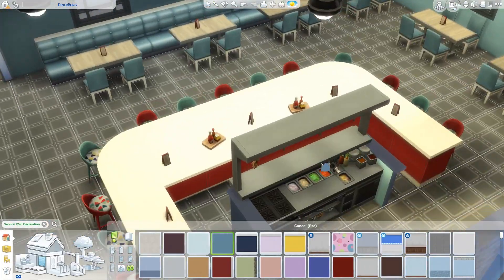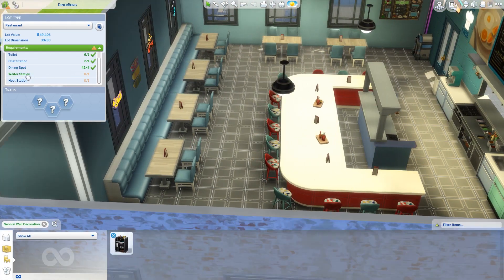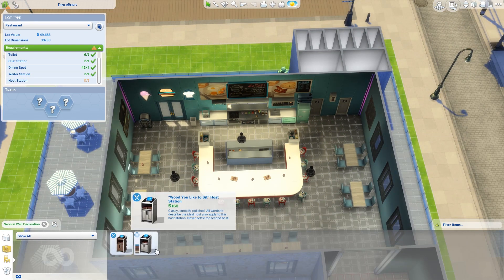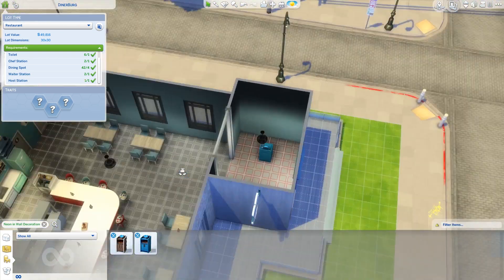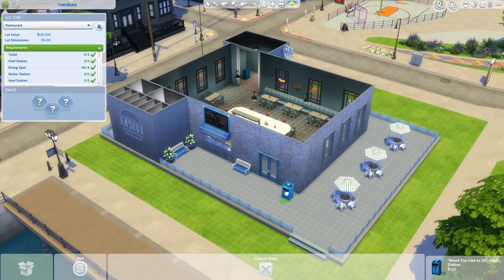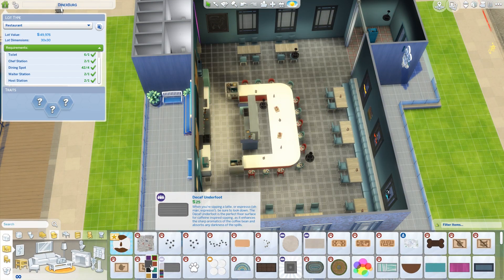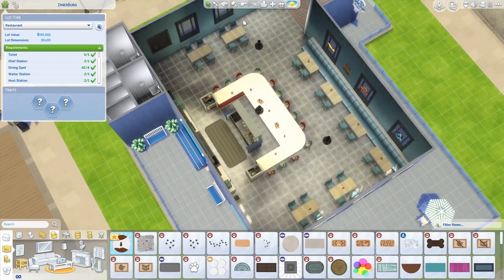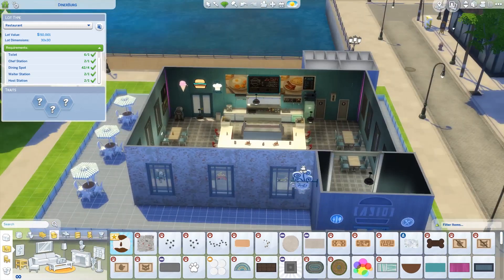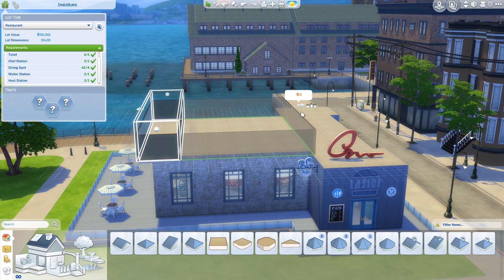I feel like the main room is looking pretty good. I'm going to check on the requirements for a restaurant, because in order for a building in this game to actually be considered a restaurant, you need a lot of things in the checklist — like waiter stations, I put two at the end of the bar, and hostess stations, which I put one in the entryway and one at the back for people strolling up who want to have their food outside. It looks like all that stuff has been checked off to make this a restaurant.